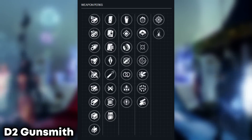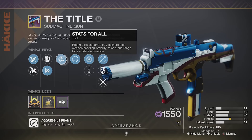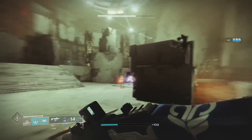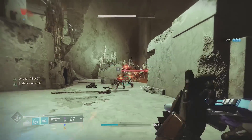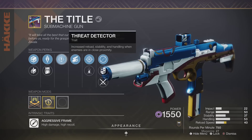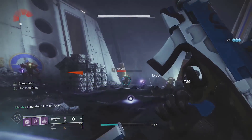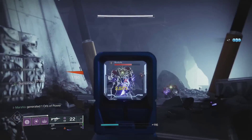It gets all of these to choose from, but the main ones you want to look for are Stats for All plus One for All for additional handling, stability, reload, range, and a 35% damage buff after hitting three separate targets. Threat Detector plus Surrounded for additional reload, stability, handling, and a 30% damage buff just by standing near three or more enemies.